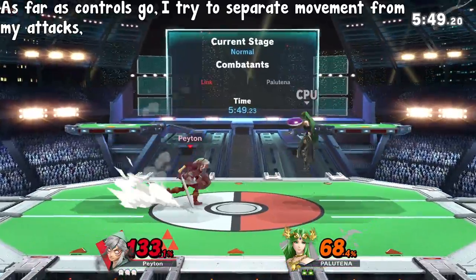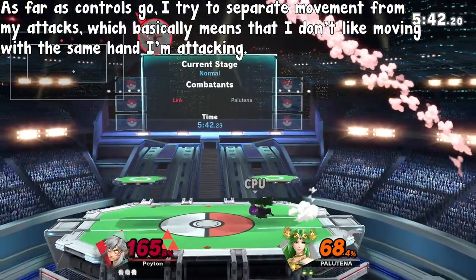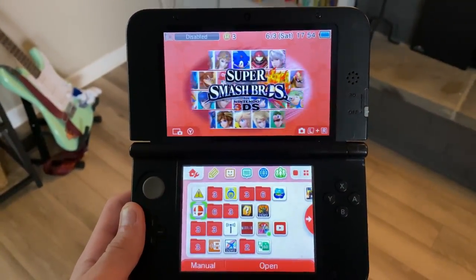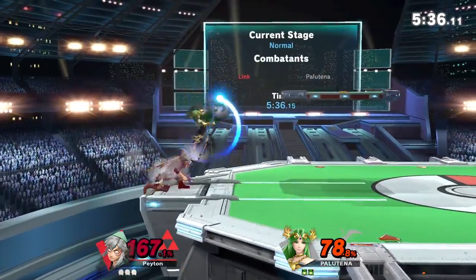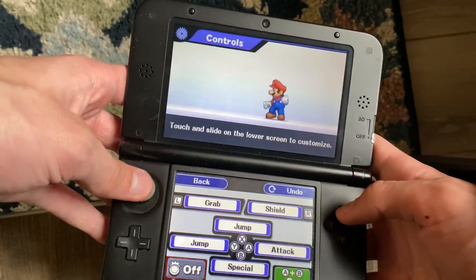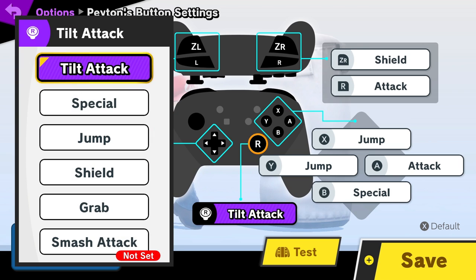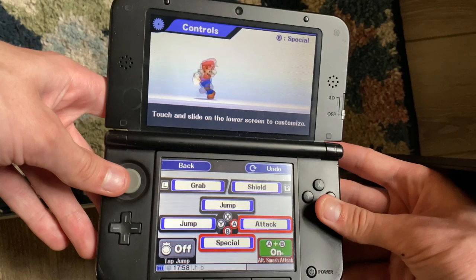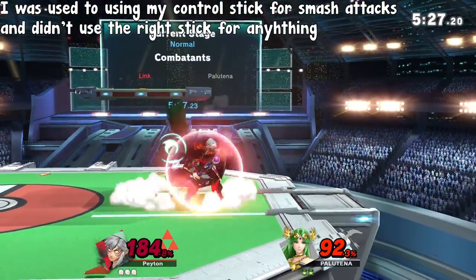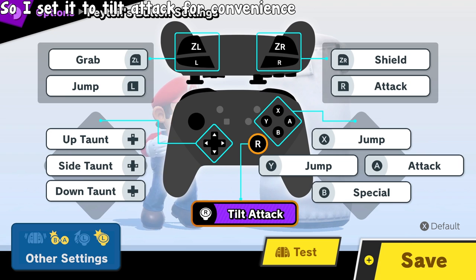As far as my controls go, I operate under the philosophy of separating my movement from my actions as much as possible, meaning I don't like controlling attacks with the same hand that I move or jump with. I played Smash Bros for years on my 3DS before switching to Ultimate, so those were the controls I was used to when transitioning. The only change I made to my 3DS controls was to disable tap jump. One of the first major changes I made was to set my right stick to tilt attack, since I was having trouble getting consistent forward tilts.